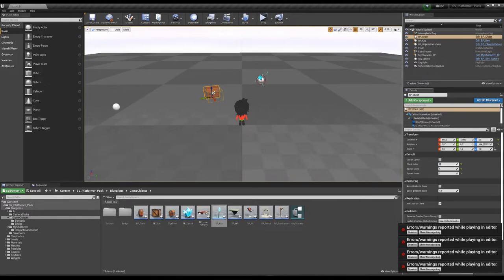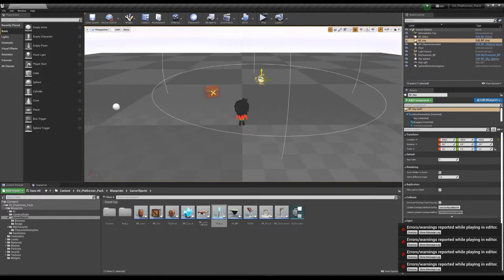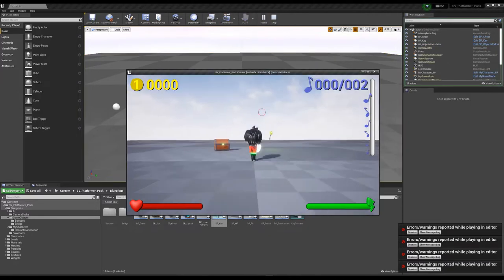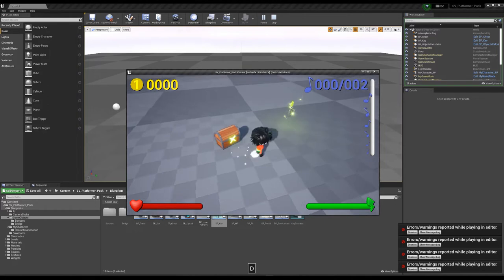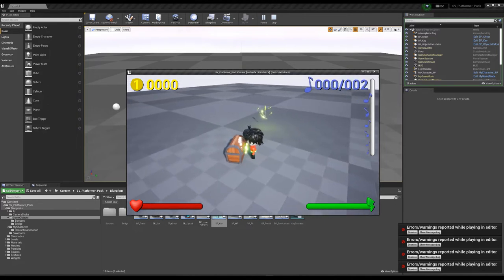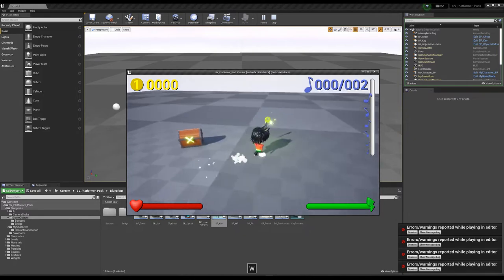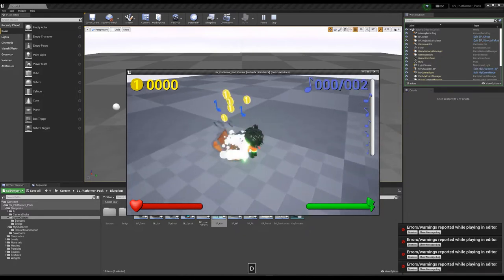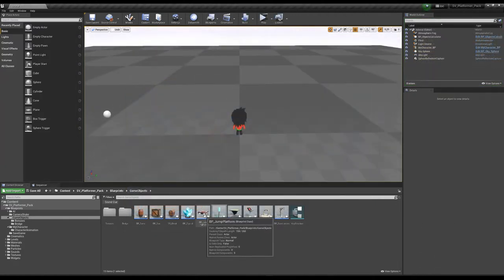The chest will become yellow. Go to the key and set the K index to 2 as well — the key will also turn yellow. Let's play. The chest shows a lime green color and cannot be opened until you pick up the key. Once you have the key in your inventory, you can open the chest.